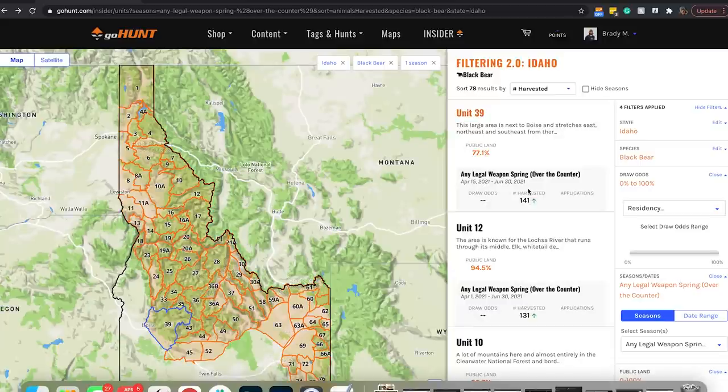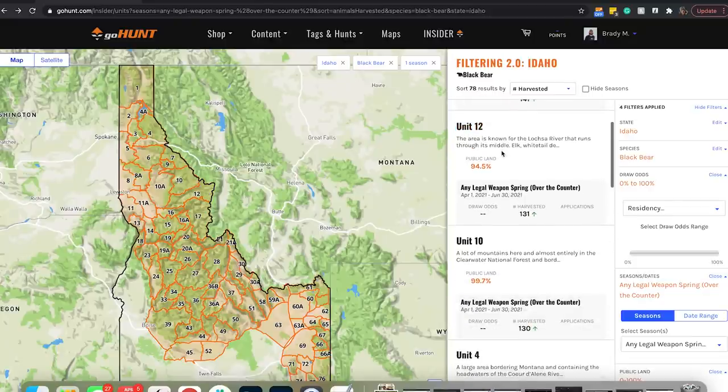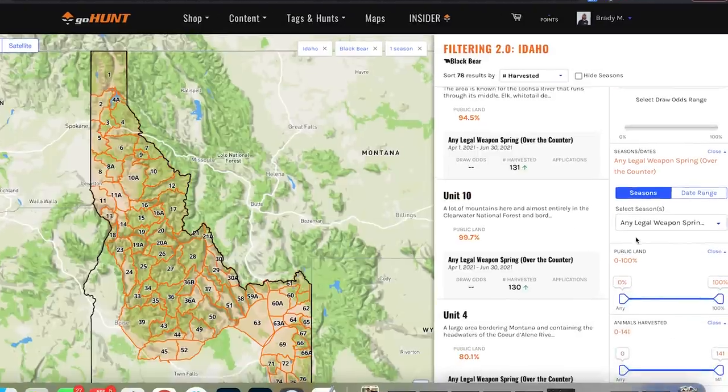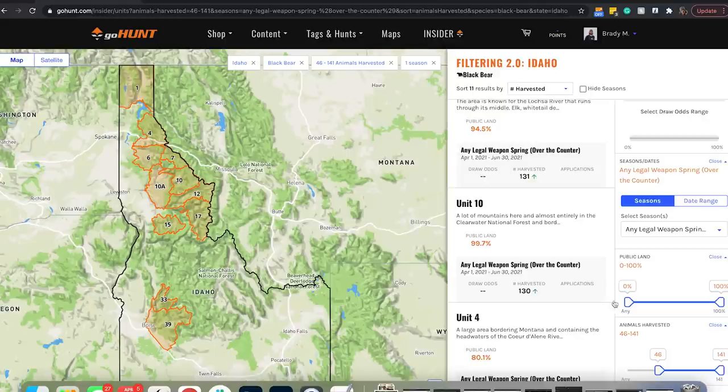So let's jump back to the main Filtering 2.0. We have number of bears harvested sorted top to bottom. Down in the lower right corner under the filter section, underneath select season, there's a filter for public land and a filter for number of animals harvested. So you could crank that up — I'm just going to go 46 — and instantly we went from 78 results down to 11 units that harvest 46 bears all the way up to the top number.